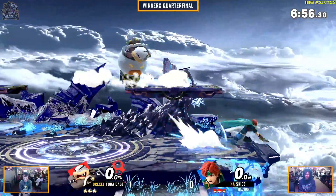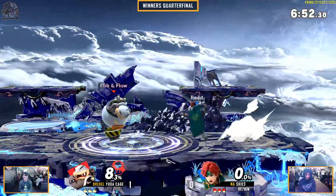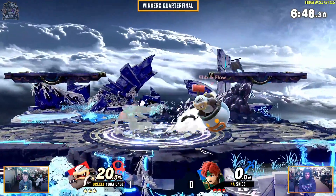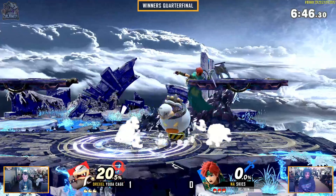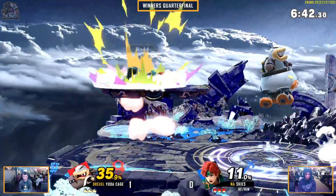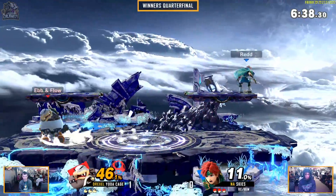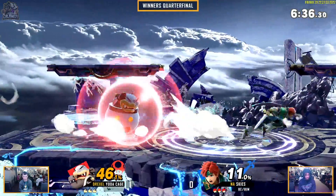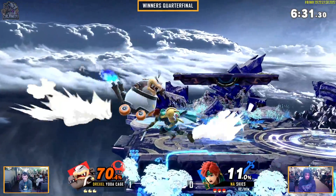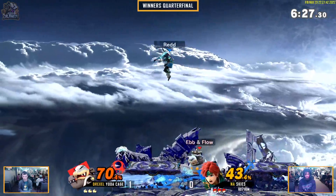It feels like it's a lot of significant airborne play. Roy covers a similar range with his moves and can get very good conversions off of those. So Morton can call him out with a preemptive thing, but he can't really get the same amount of pressure that Roy applies. It's a give and take in terms of how these two are going to be dancing around each other in neutral — Roy knowing he has the advantage when he swings, Yoda Cage trying to get an excellent whiff punish.